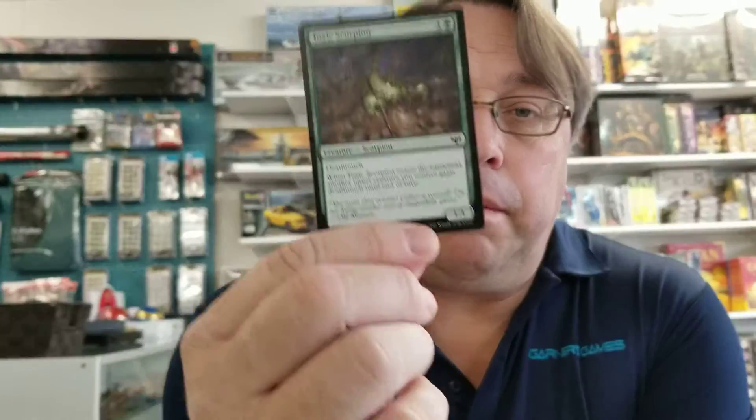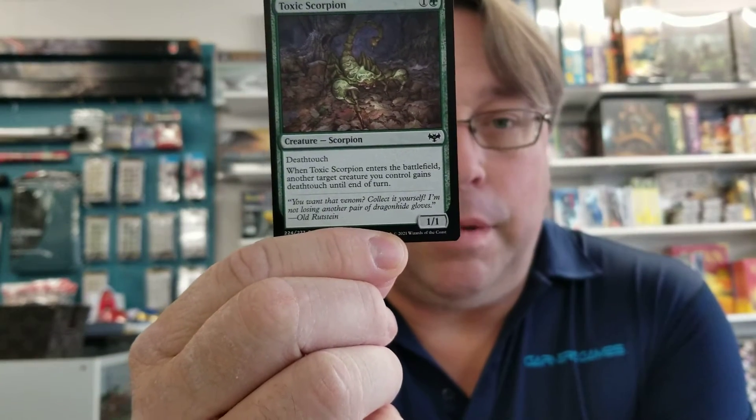My number three best common in this set, in my opinion, is the beloved scorpion that brings forth the creature ability that everybody hates: Deathtouch. The Toxic Scorpion has Deathtouch. It's a 1/1, it costs two mana to cast, and when it enters the battlefield it hands out Deathtouch to somebody else. That's really cool.